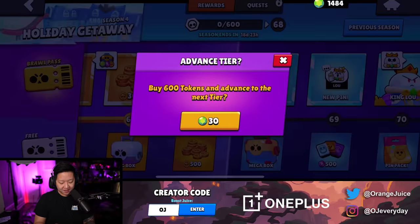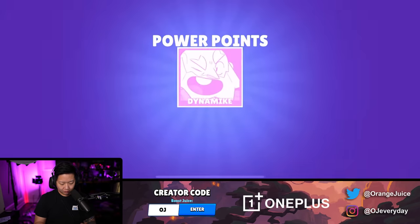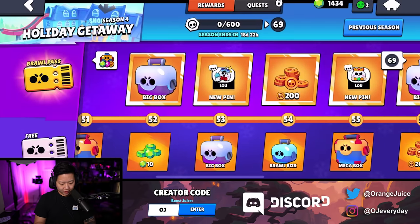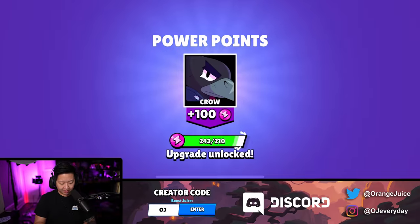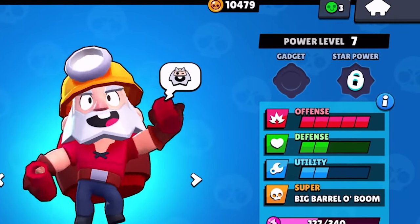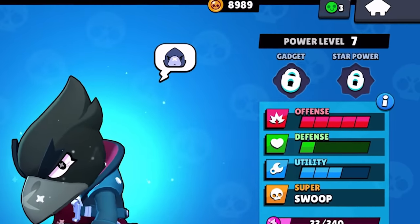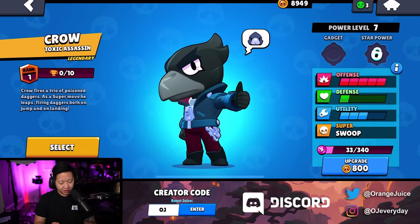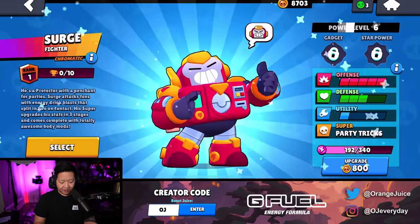So we're going to get all of the boxes. Track 68 - Surge could use 500. Give one to Dynamike. Let's get Sprout to 7. And now Crow will have his gadget unlocked. Unlocking the gadget for Dynamike - that's a weird sound. Unlocking the gadget for Sprouty Poo - the four horsemen of cheese. We need them. Unlocking the gadgets for Crow. This is value.